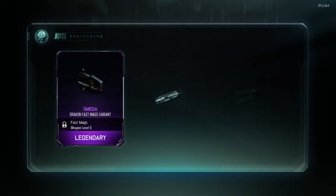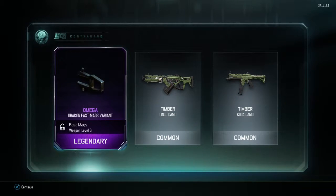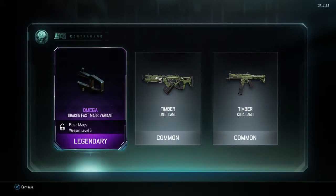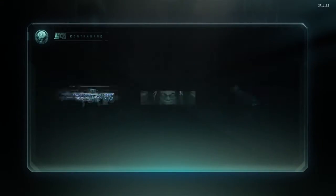Give me something good! Legendary! Omega Dragon — fast pick. And that other sniper Timber camo, and Timber Dingo camo. The Dingo is actually a really good gun, and we got a legendary as well! This is the last one — last one boys, let me get the drum roll.